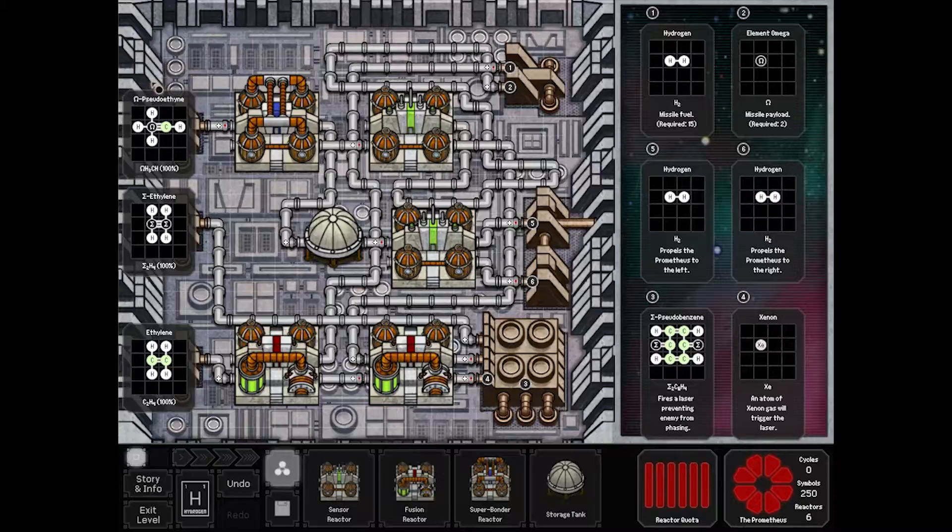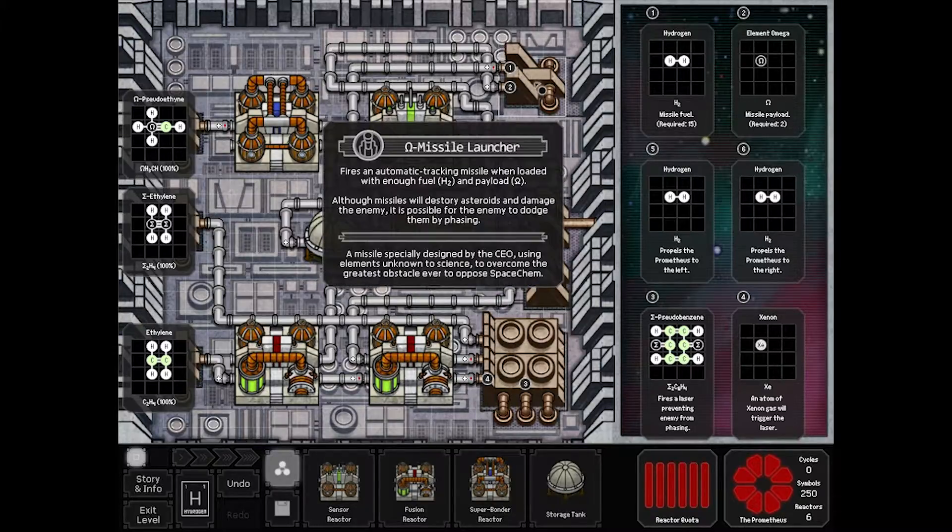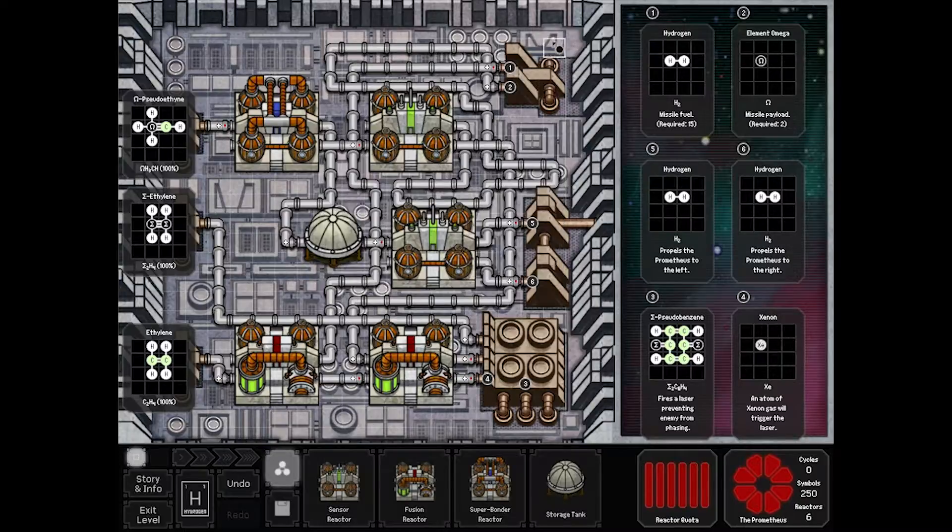You start with — hey, does this look familiar? Omega Pseudoethene, Sigma Ethylene, and Ethylene. It's almost like those last boards had a purpose. Up here in your missile launcher, you need to feed it a whole bunch of hydrogen and omega — two omegas for every 15 hydrogens you're going to feed it.